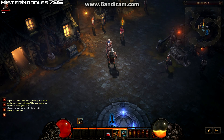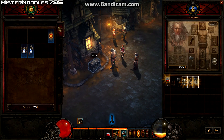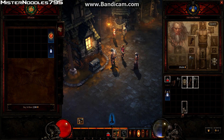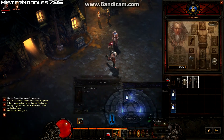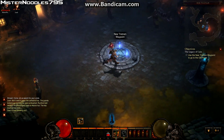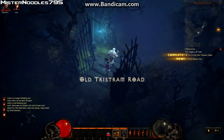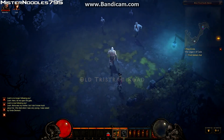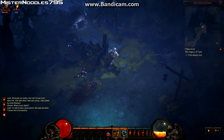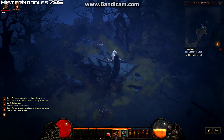Checkpoint. Come, let us search for your uncle — back to the overworld. Let me open this. Pick up this stone knife. Adria was my mother, but I don't know much about her — she died when I was very young. I was raised by Uncle Deckard. Kill these zombie things here, open this chest — health potion, gold, and some gloves. Nothing special.